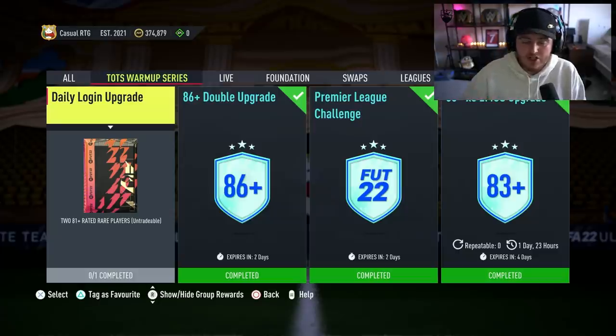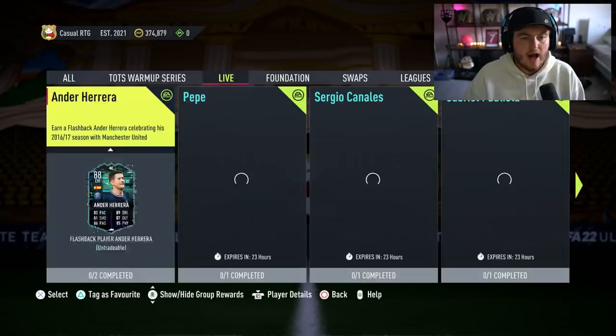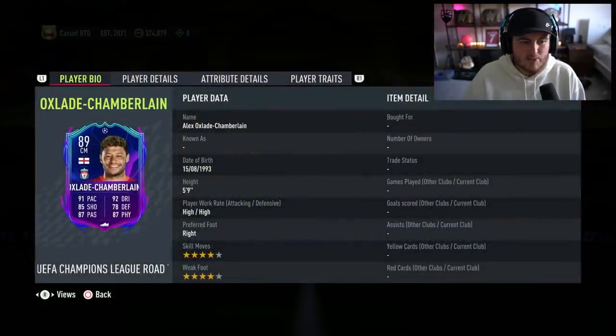We also get a free 50k pack, which I again advise saving. Just make sure you check out every day at 6pm to check out the Team of the Season warm-up series. We're also going to be getting more SBCs — like today we got Oxlade-Chamberlain. I would stay away; he's quite expensive.